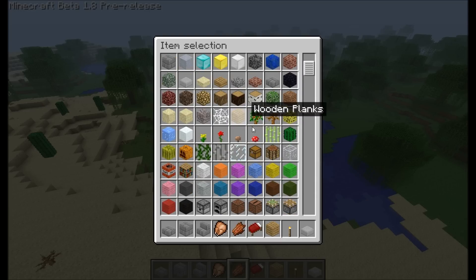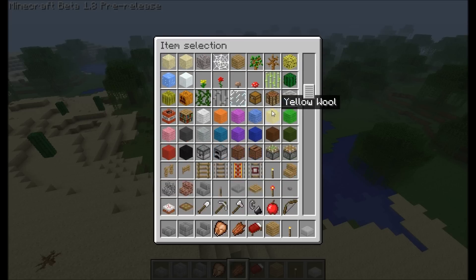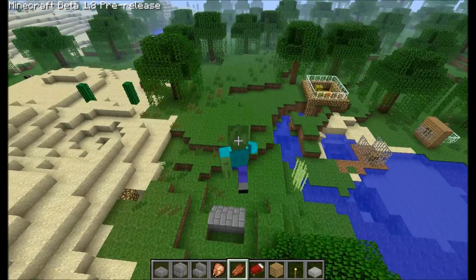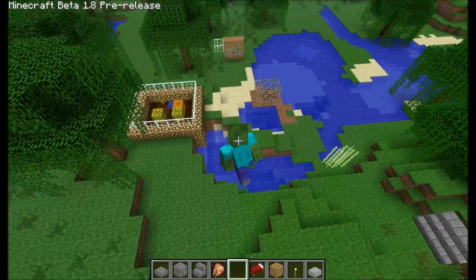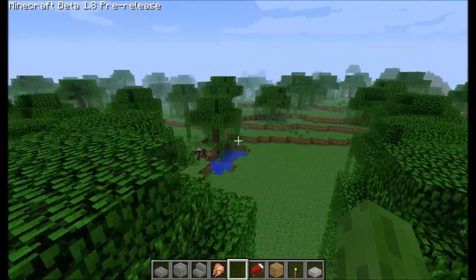This is creative mode — you have instant break and you can spawn infinite stacks of things. The only real pain I found though is that there's only buckets and not blocks, so you have to spawn in a new bucket every single time. It's a pain, but yeah. That's about it for creative mode.